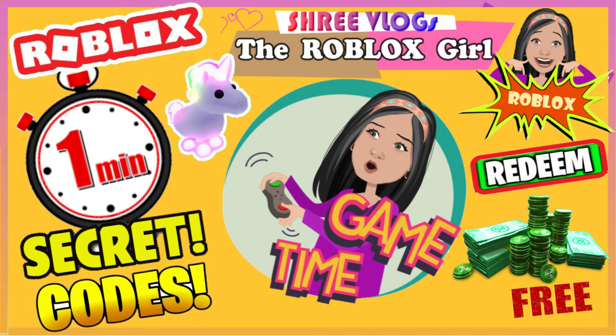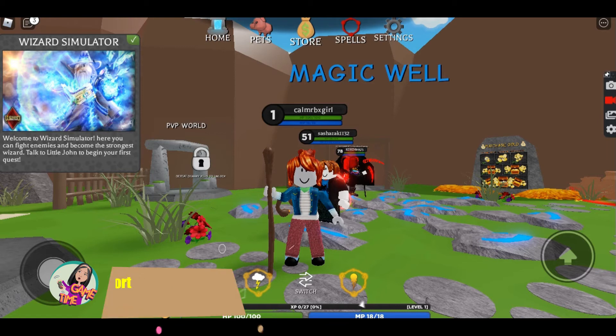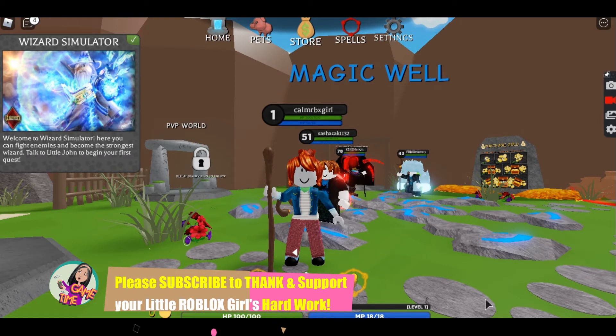Hey guys, welcome back to my trip challenge. We've got Lost 2020, the gaming shop. This time we're playing robots, and we're gonna try some codes for Wizard Simulator. So yeah, let's start. What you have to do is go right over here.